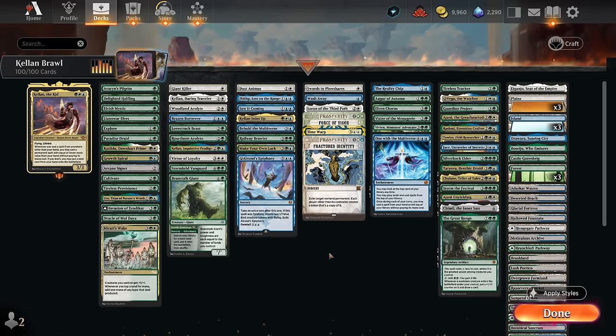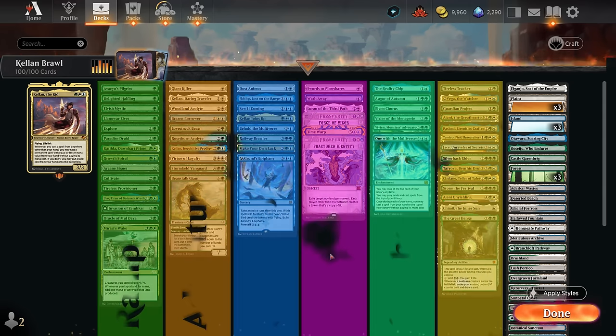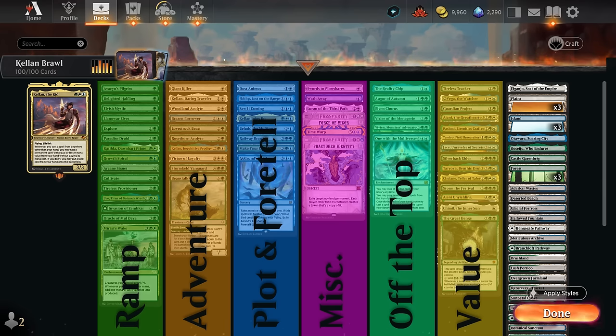So we end up with this value pile, which tries to draw a ton of cards and put a lot of lands in play. We also have some landfall synergies, which naturally play well with Kellan. I've split the deck into a few different categories, starting with mana acceleration, which includes lots of one mana elves — to maybe even play Kellan on turn two — and then some more ways to put lands on the battlefield.